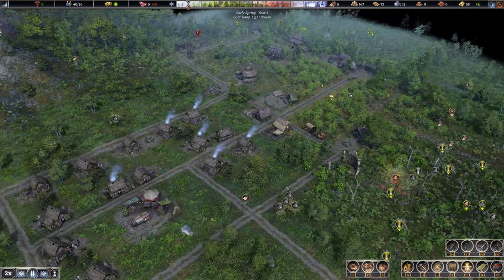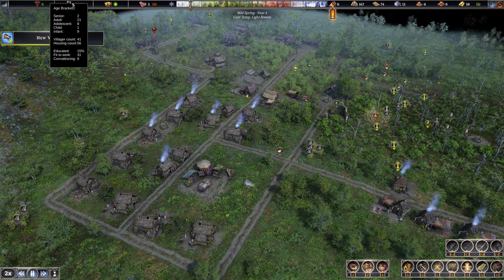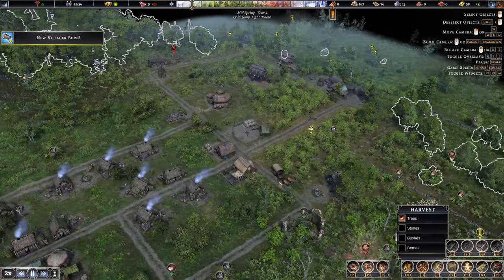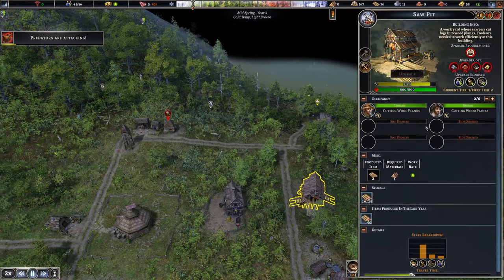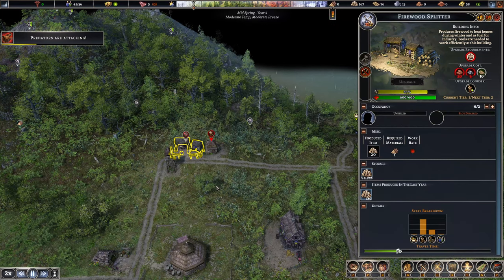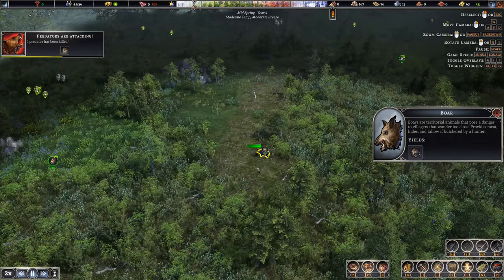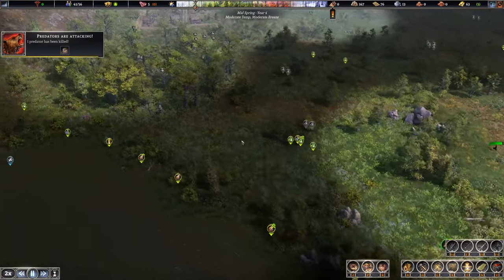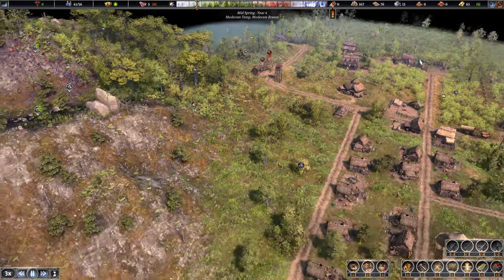Another villager born. We're at the point where people will die from being elderly, but we have nine babies and ten children total. I'm seeing loads of trees set to harvest but no one to do it, so I'm going to reduce that to two workers and toggle the production on the firewood splitter. There's a predator attacking - it's a boar though, so our hunter should deal with that fine. Boar give really good resource amounts.